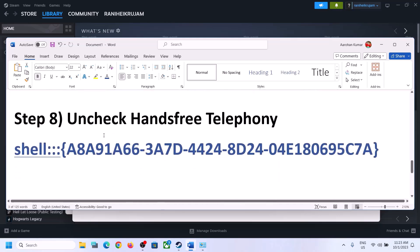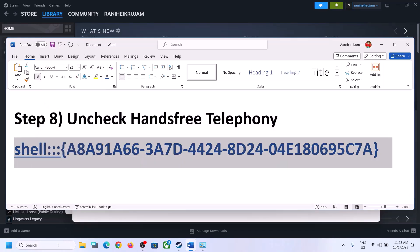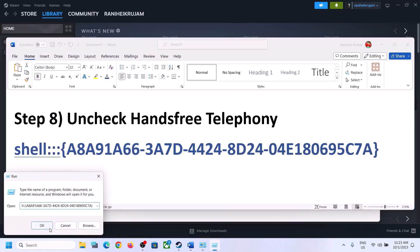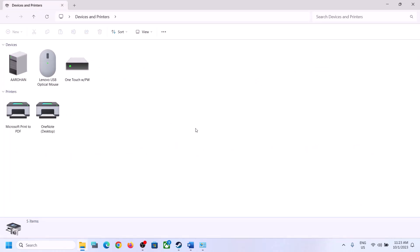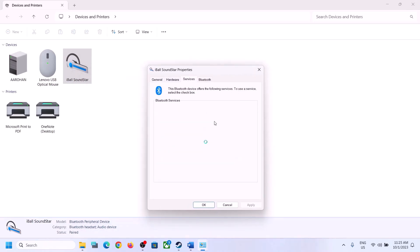The next step is to uncheck Hands-Free Telephony. A command for this is provided in the video description — copy it, then type 'run' in the Windows search box, open Run, paste the command, and click OK. Select your speaker from the list, right-click it, click Properties, then go to the Services tab. Uncheck the Hands-Free Telephony box, click Apply, then OK. Launch the game and check.